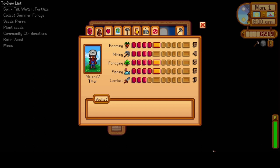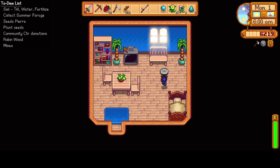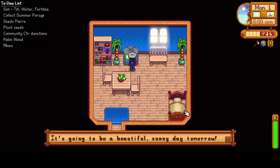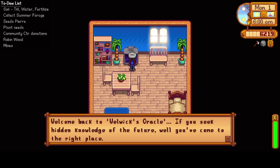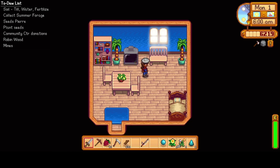Hello everyone and welcome to Sheldon Cove's Farms here in Stardew Valley. My name is Melanie B. It is now Monday the first of Summer and we have finally achieved the Tiller title, so now we can unlock the UI Info Suite mod. Let's get out of bed and check the TV weather for tomorrow — it's going to be beautiful and sunny. The Fortune Teller says the spirits are very displeased today.